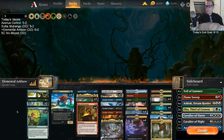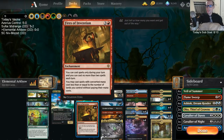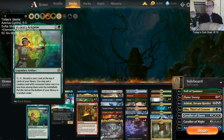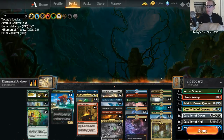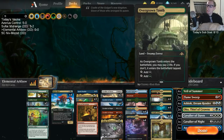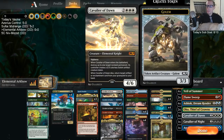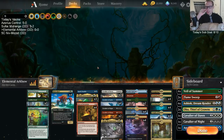I decided to go off the deep end — we're going not only Arc Bow but Fires of Invention as well. So we have two ways to put creatures into play without needing the mana to cast them. I'm not playing a pure Temur deck here. I have one Blackland just in case to help with Yurok, but we're playing Cavalier of Dawns and Cavalier of Night even in a Temur shell.